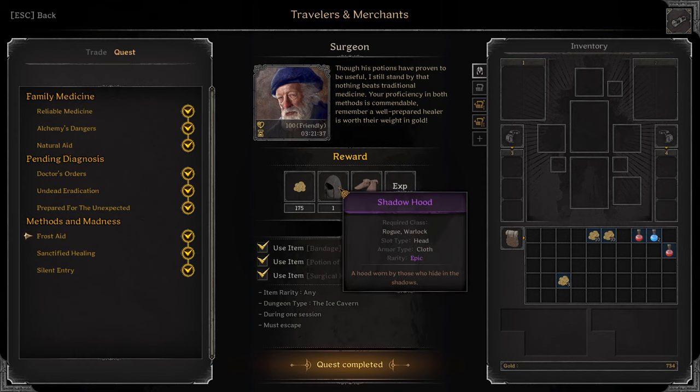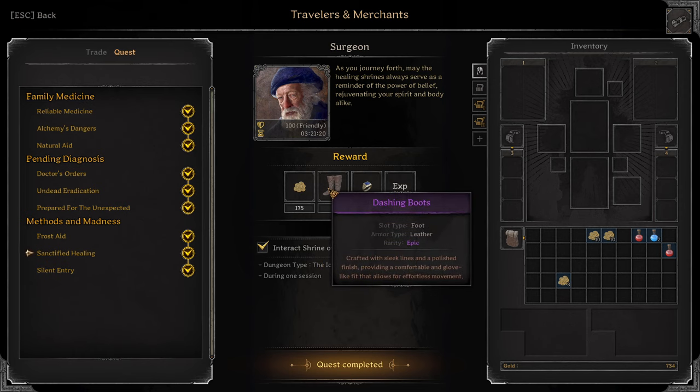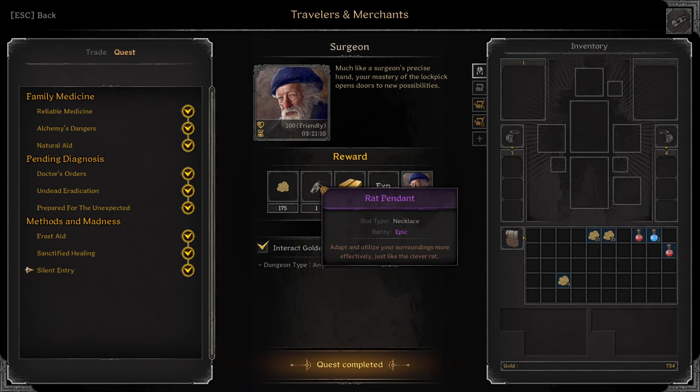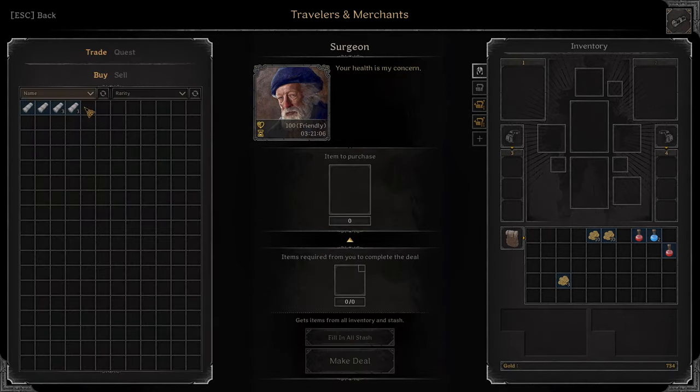You get 1 Epic Shadowhood and 1 Epic Ternshoe. Next: Sanctified Healing. Interact with Health Shrine 3 times in the Ice Caverns in 1 session. You don't have to survive, but you have to be the first person to interact with the Shrine of Health. You'll get Purple Dashing Boots and Purple Ring of Quickness. Last quest for Surgeon: interact with Golden Chest and get 2 Gold Ingots and an Epic Rat Pendant. At some point the affinity also gives you cheaper bandages for the Surgeon.